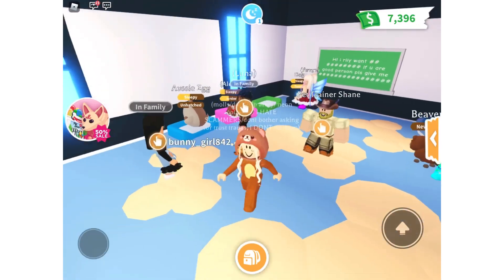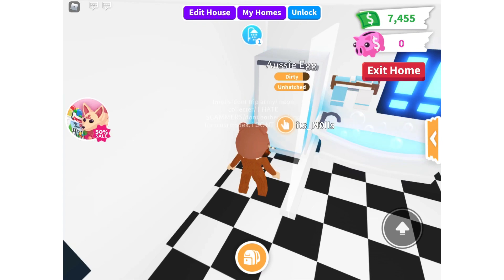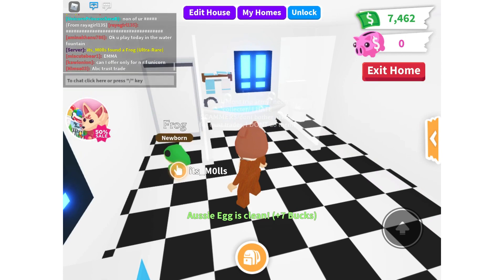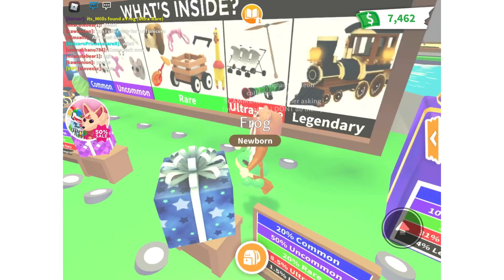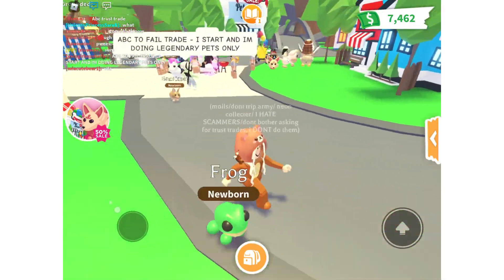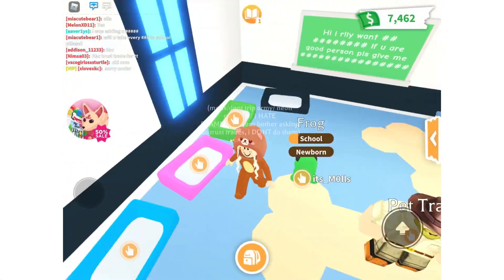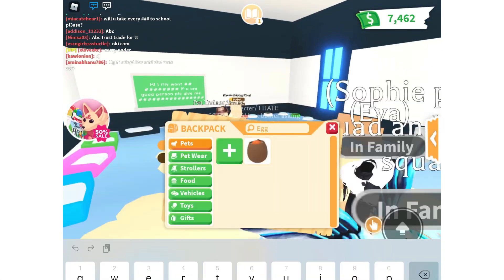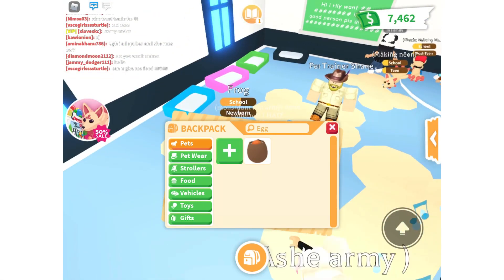I'm going to come back when this egg is about to hatch, hopefully we get something good. Alright, the egg is now about to hatch — and we got a frog! A frog is actually an ultra rare pet, and when the aussie eggs go it's going to be worth quite a bit. This egg was actually a win. Unfortunately we didn't get a legendary, but a frog is actually pretty good.